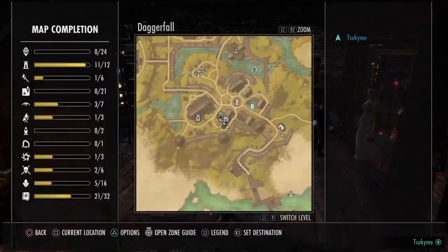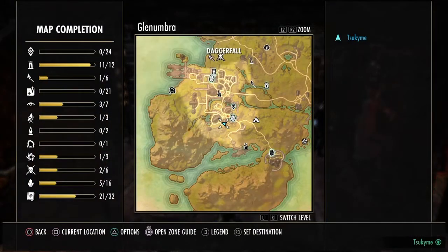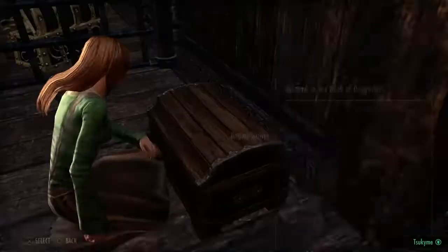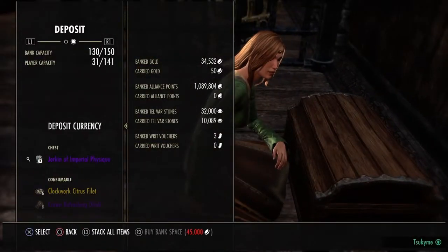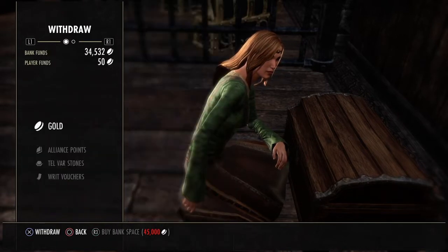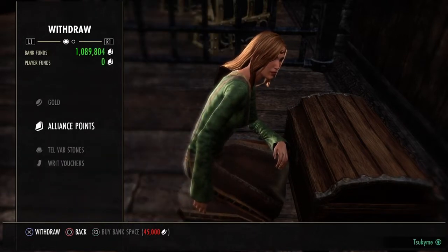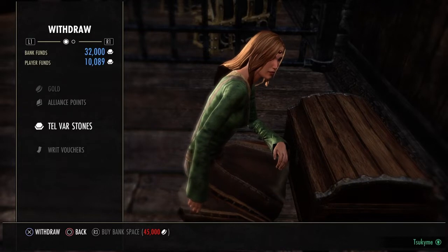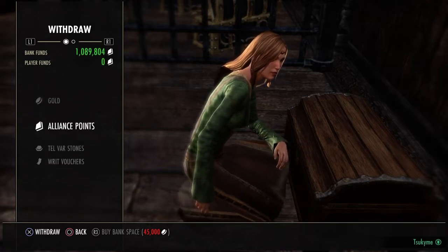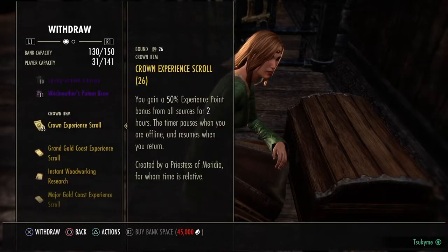Accessing the bank. Every main city is going to have a bank. If you talk to the banker, you can deposit or take out items and currencies from your bank: gold, Alliance points that you make in PvP, Tel Var stones that you make in the PvP zone, vouchers that you get from doing master writs, and all your items.